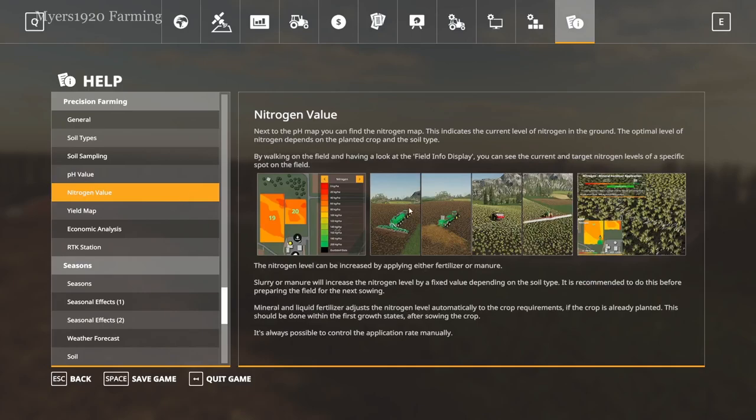For the nitrogen value, this is where fertilizer comes in — whether manure, slurry, or synthetic fertilizers, they all affect the nitrogen of the ground. You can see a kind of heat map added with Precision Farming in this tab. Instead of basic light blue, medium blue, and dark blue, you're actually able to see the different levels of where the nitrogen is at. The higher the nitrogen, the better the outcome, so you want to stay in the green. Red means no nitrogen — you're not going to have a high yield.